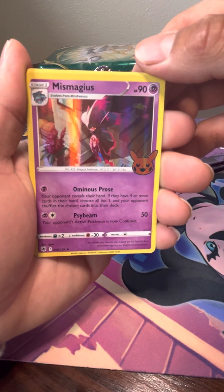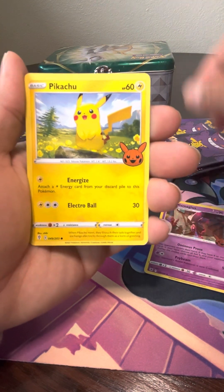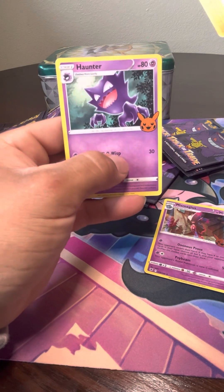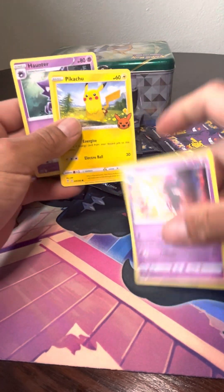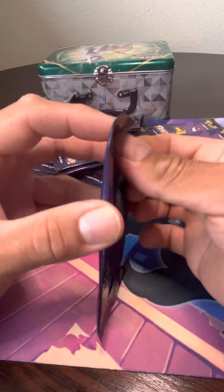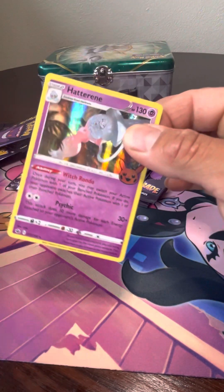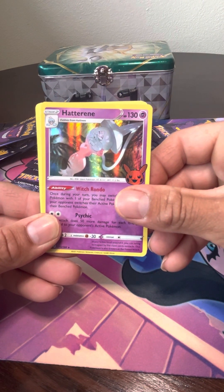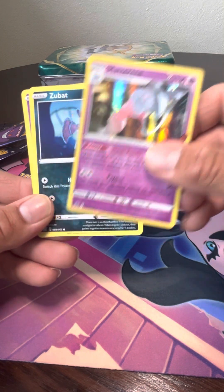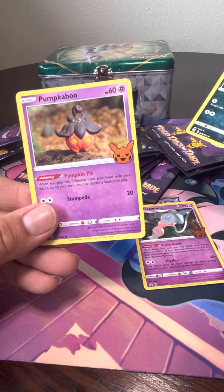Okay, so first pack: Mismagius holo, Pikachu holo. Oh, that was a close one! So it is three cards per pack — not bad, that's pretty cool. Next: Hatterene holo, Zubat, and then Pumpkaboo.